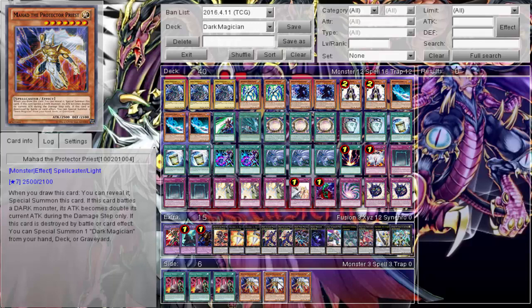We have Mahad the Protector Priest that recently got revealed. You can play this card as well — another level seven, 2500/2900, just like Dark Magician. When this card is drawn you can reveal it and special summon it. It'd be cool if it treated its name as Dark Magician too. Bowser Dark Monster — this card's attack becomes double its current attack until the end of the damage step, only its power. So it's like 5000, which counters Blue-Eyes Chaos Max. And if this card is destroyed in battle or sent to the graveyard, you can special summon one Dark Magician from your hand, deck, or graveyard, which will of course trigger Circle. It'd be cool if his name were treated as Dark Magician — you could just draw it, reveal it, special summon, trigger Dark Magic Circle and banish. He does have synergy with the rest of the deck, so go ahead and play him if you want.